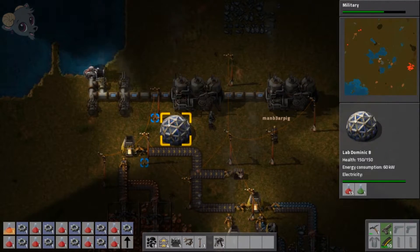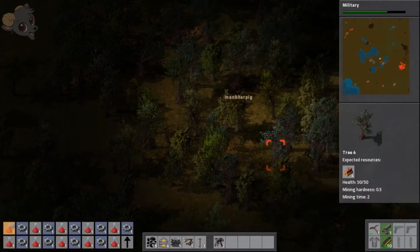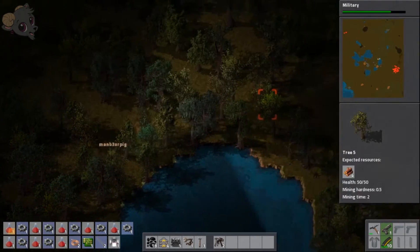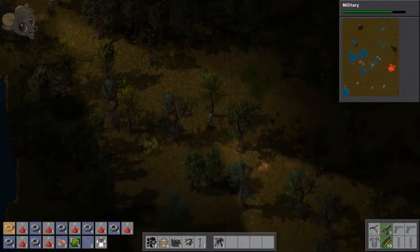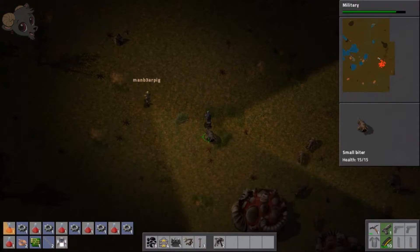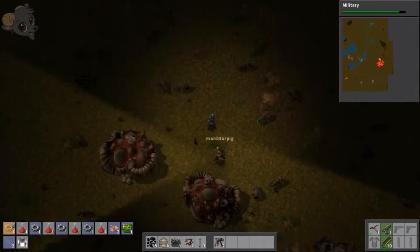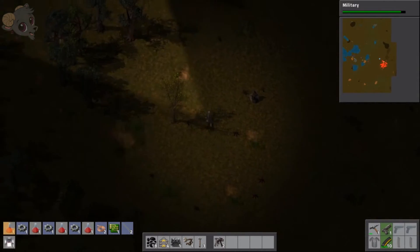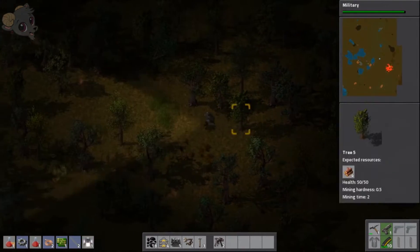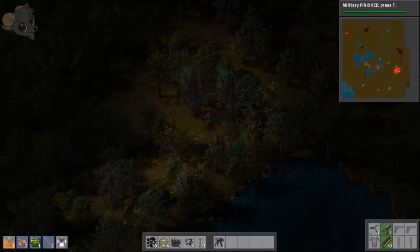Running through the woods, into water — oh wait, that's water. So these are biters. Don't shoot them, don't mess with them, because they will literally mess us up. I'm gonna head back to base. We're supposed to come out here and destroy all these little spawners and the wormholes. Every now and then they'll group up and come out and attack us in little waves.